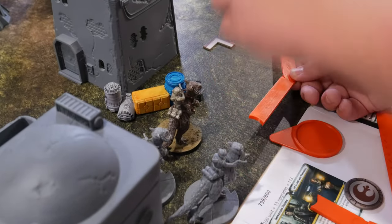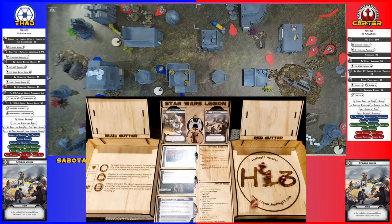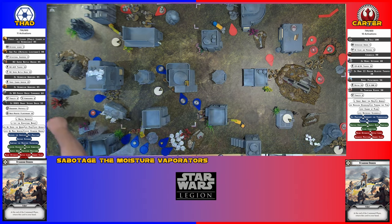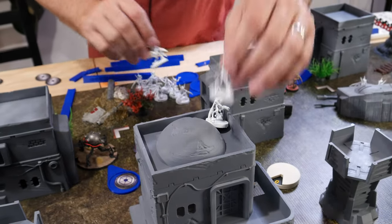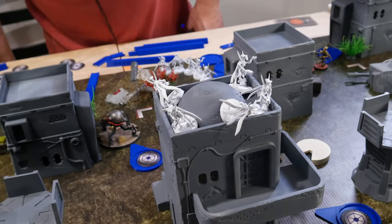These Tauntauns are going to make their first move to here, then take a relentless shot at the BX's, and then make their second move right over there. Four - one's going to go to cover, so you're rolling for three again. I'm activating this unit and they are going to move and then jump up to here so they'll be up on the building. Their jump is a free jump, so there's nobody in range, so they'll take a dodge.